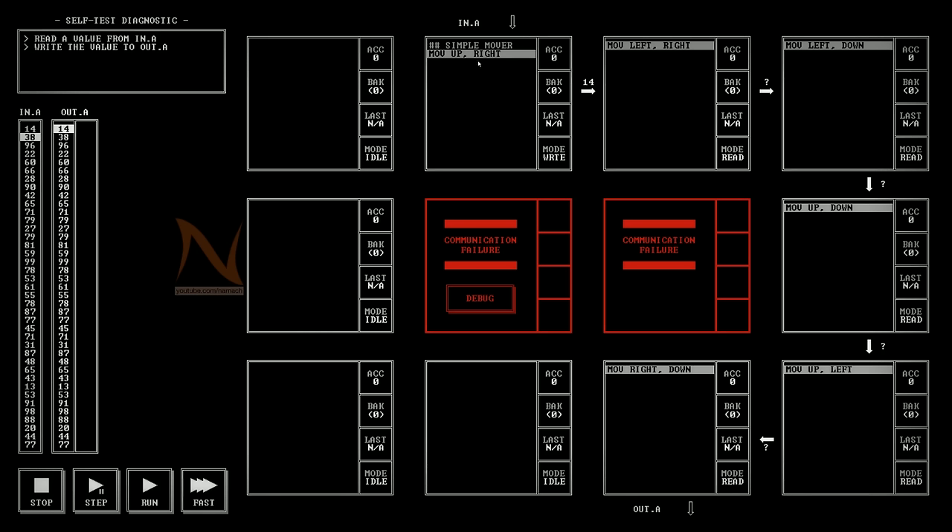As far as I'm aware, all instructions consume their input. So the move actually takes it out and puts it here. You can't store things in the network between nodes - you have to use the accumulator for that. The next instruction moves left to right, and that's exactly what happens.